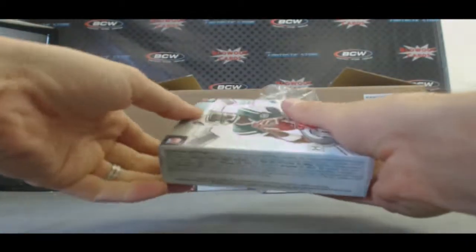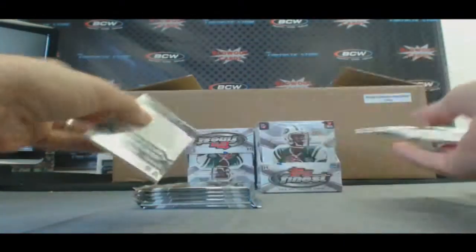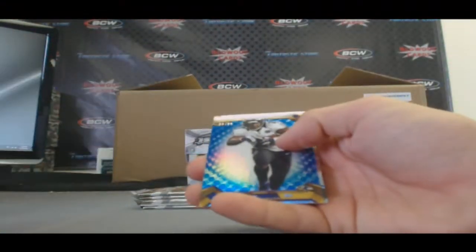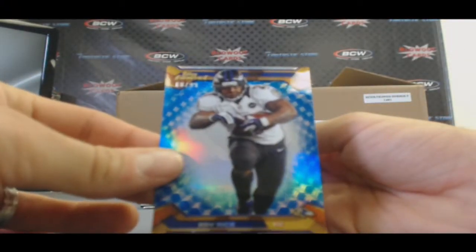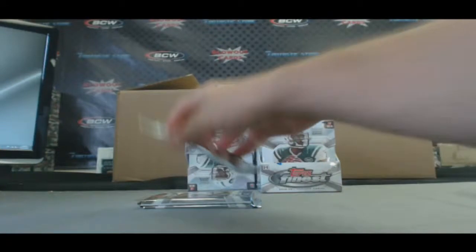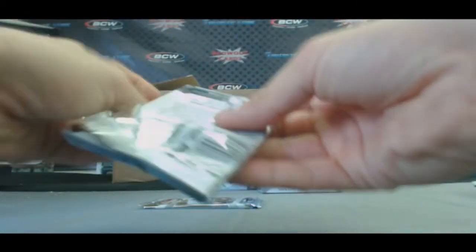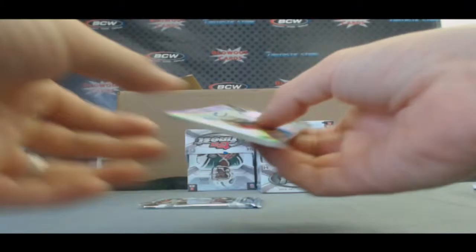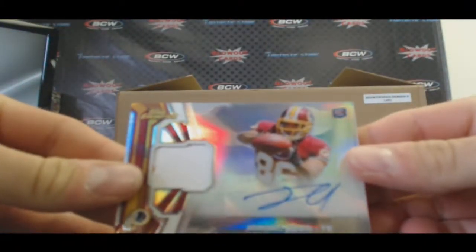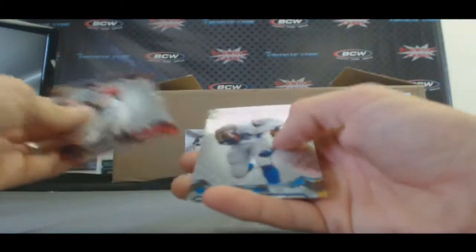Mini Box 2 — it's definitely getting better, you weeded out the three bad boxes first go around. Refractor of Mike Gillisley. Blue Refractor, Ray Rice, 68 of 99. Refractor of Tom Brady — that's the second one. Patch Autograph, Washington Redskins, two color, Jordan Reed. There's a little bit of yellow on the left hand side.